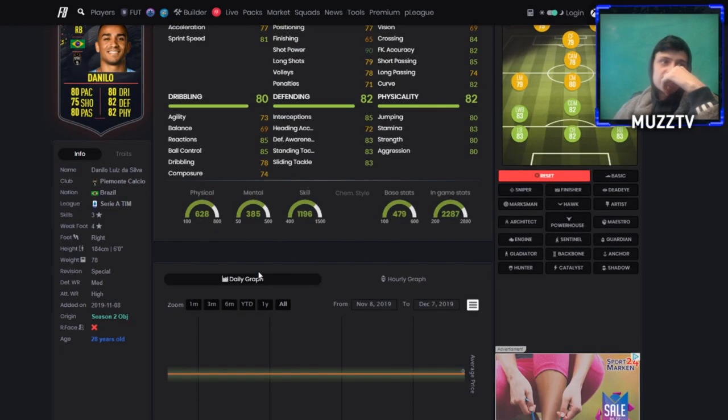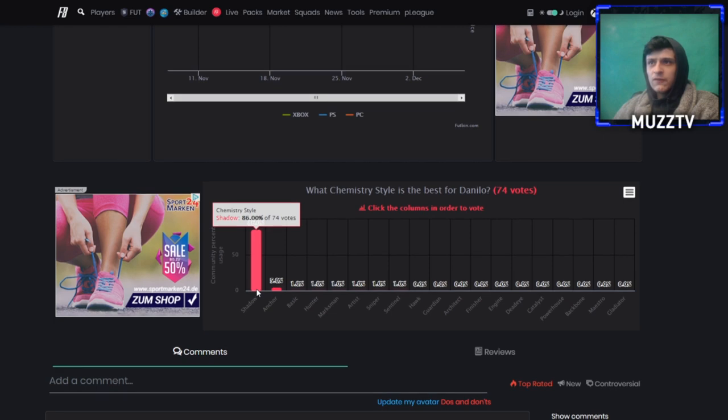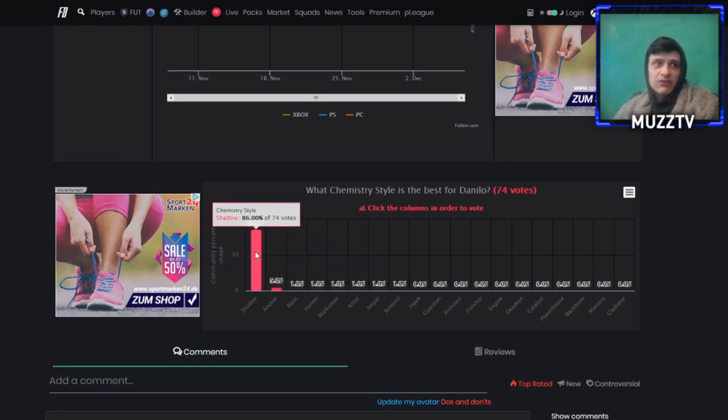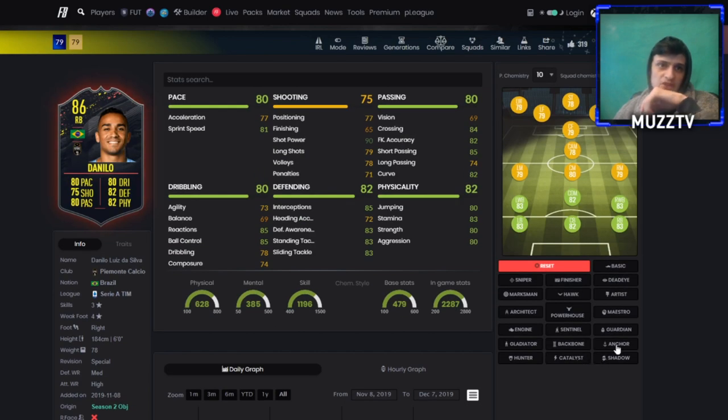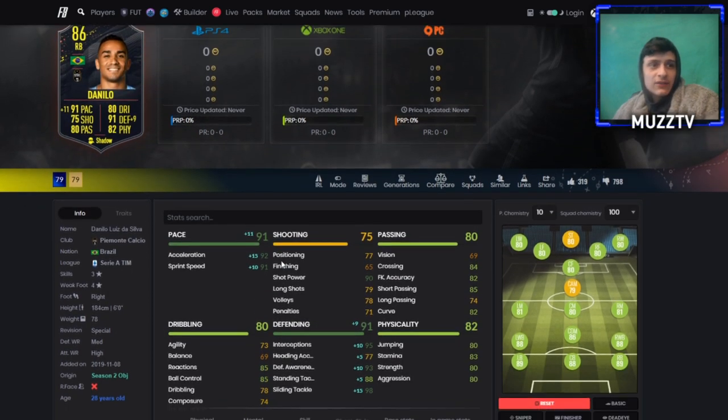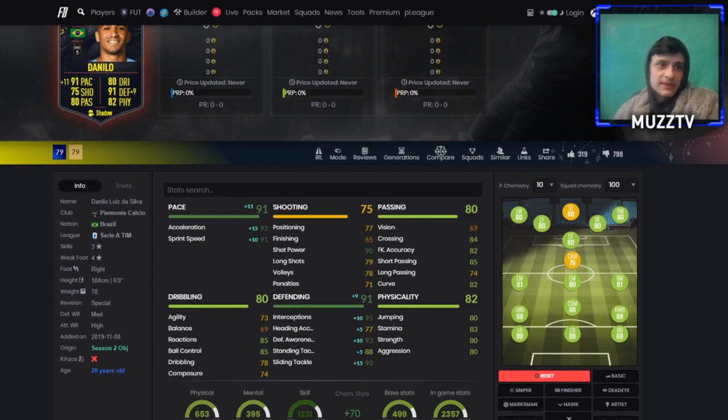I'd go with a Shadow on this. If you scroll down Footpin, there's a community vote, and Shadow by far has 74 votes - 86% of people think Shadow is the best chem style. If we go with a Shadow on him, that boosts him up to 92 acceleration and 91 sprint speed, and obviously boosts his defensive awareness and stuff like that, which is sick.